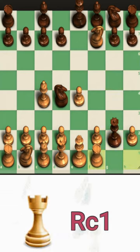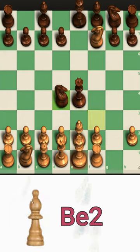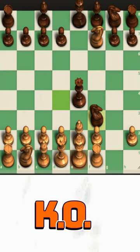Now take on e4, the bishop gets back to protect the king, and boom — it's a checkmate. It is called a smothered checkmate.